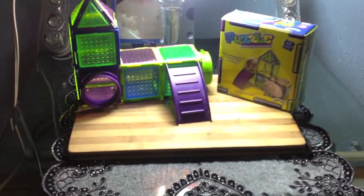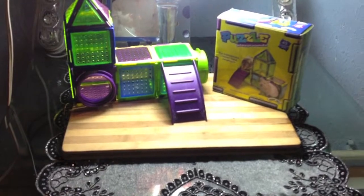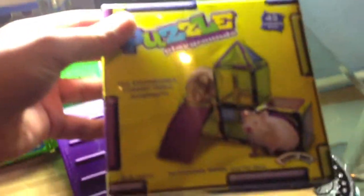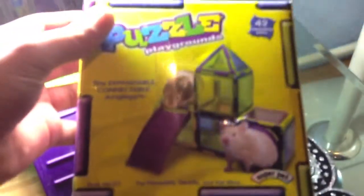Hi YouTubers, it's Max Amstelgar again. Today's video is about Fluffy's puzzle playground. This is the puzzle playground box — it has 42 pieces in it and it's from Super Pet.